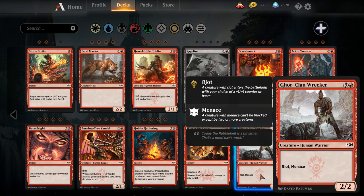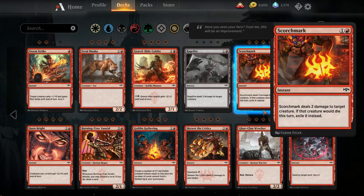Gore-Clan Wrecker — four mana two-two Riot Menace. It's either a two-two haste menace or a three-three with menace. Solid, but I don't think red decks want this over other four-drops. We've seen red decks playing the four-mana four-three rummage card — I think it's called Keldon Warlord — and the four-mana three-three haste minotaur. This compares reasonably well to the haste minotaur, so maybe this is going to be the four-drop of choice for red. Or maybe the red decks just don't want a four-drop because of Burning-Tree Vandal and Skewer the Critics — they can just keep their curve low. We'll see.